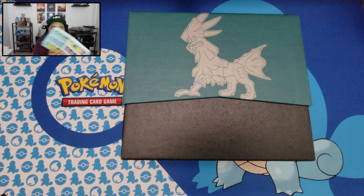Pack six: energy, Sea of Nothingness, Miltank, Zweilous, Stufful, Exeggcute, Jigglypuff, Chimecho, Spoink, reverse holo Primeape — and we got a Regirock. Nothing too crazy out of that one.